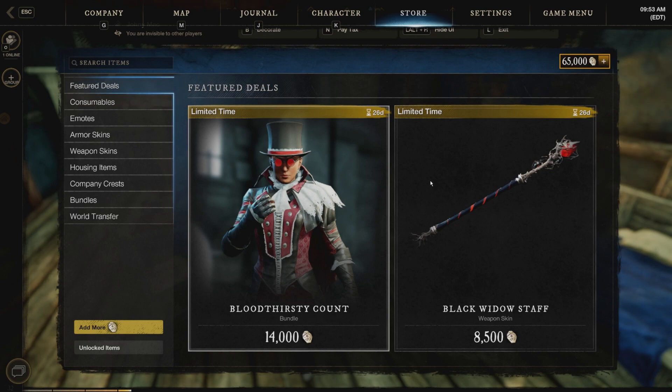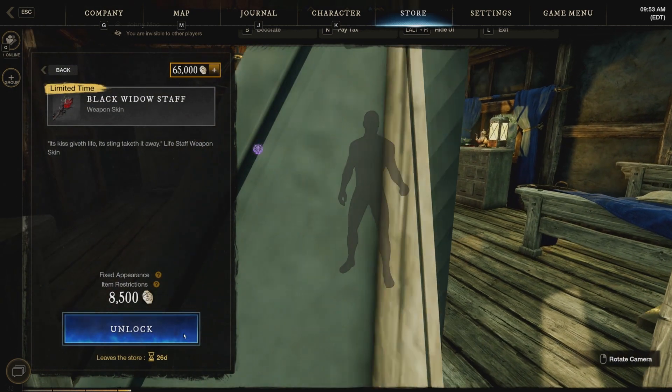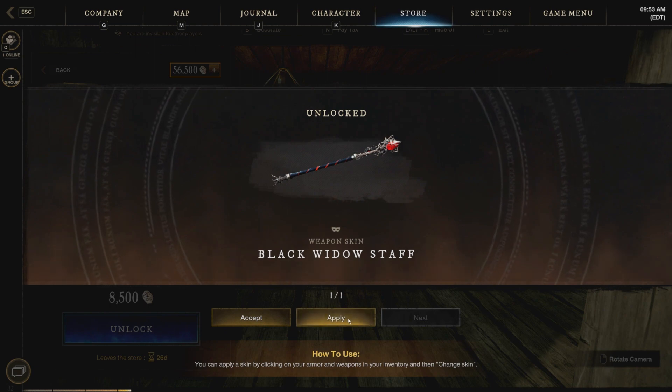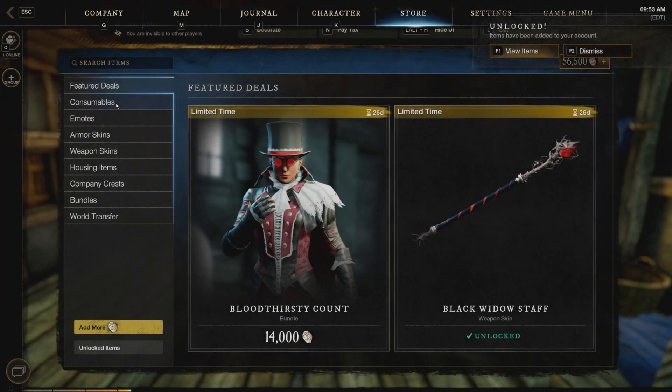Let's go ahead and purchase our stuff. I'm super excited. Let's go ahead and unlock this bad mama-jama. Yes please. Oh yeah. Let's go ahead and apply it. Super excited. All right. Let's go ahead and go down to armor skins.